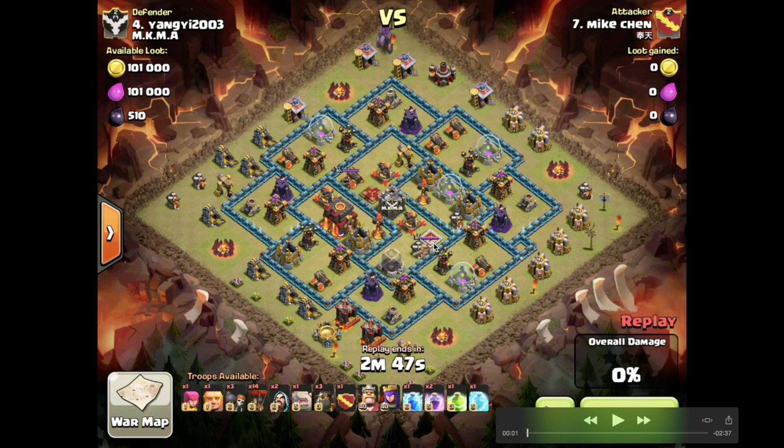The king is effectively a town hall — it's almost 5,000 hit points at level 40. What they're going to do is attack the base on the opposite side of the town hall and the king, meaning they don't have to deal with those two buildings.